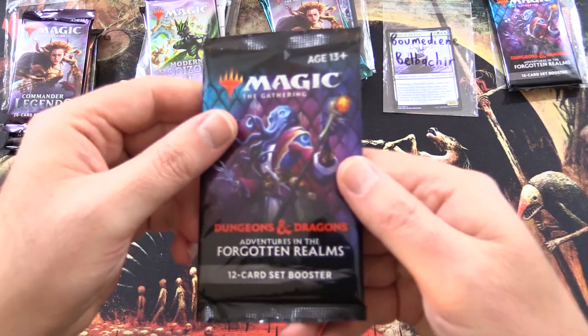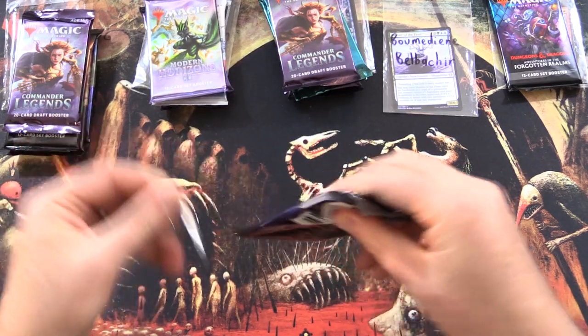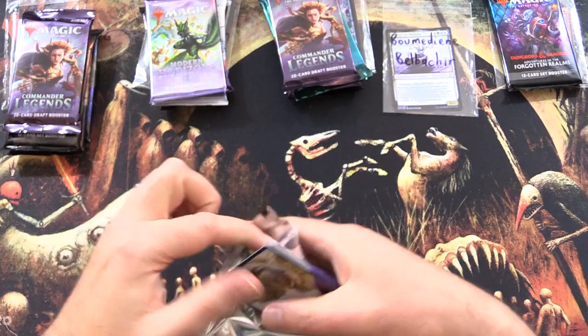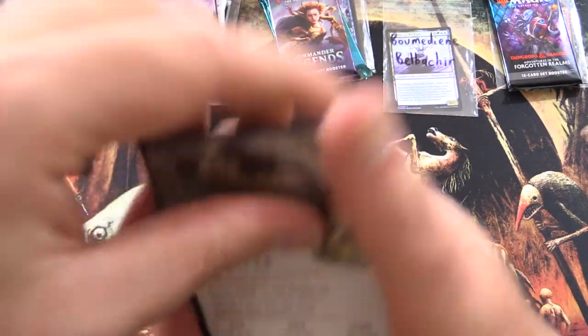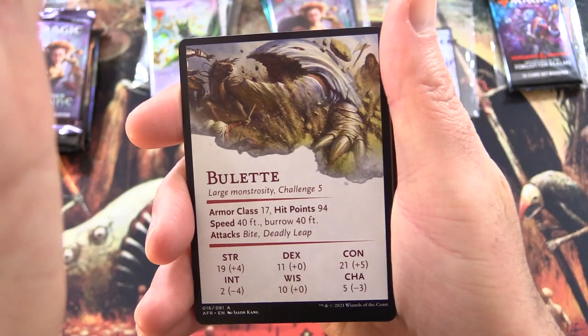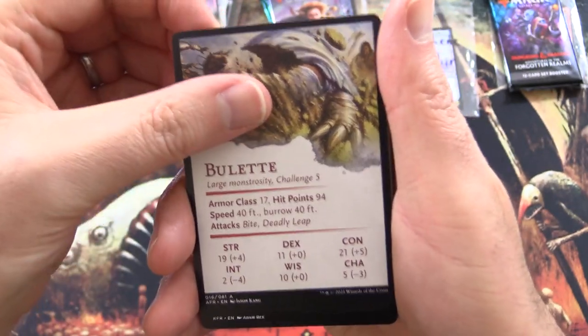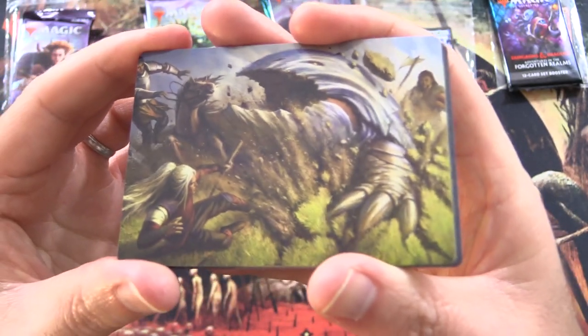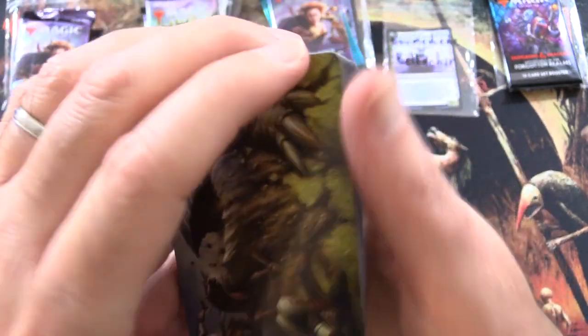Thank you for being a Patron, Bermedian. The Patrons get the Rares, Mythics, Foils, and anything over a buck, along with the art cards and anything from the list. So we start off with a Bullet — Large Monstrosity Challenge 5. That is a huge beast indeed.